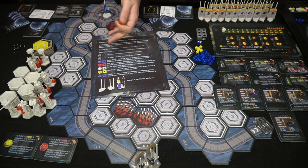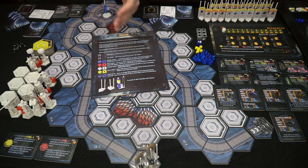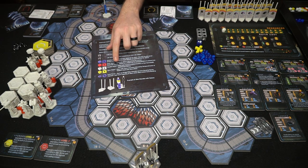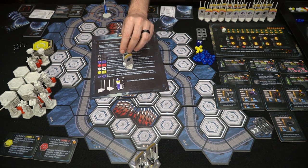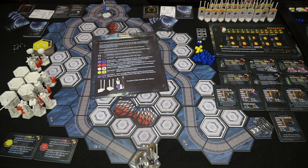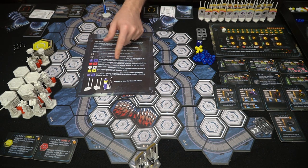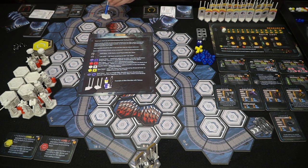Shot tokens go on each tower for how many shots it has per round. When you use a shot it comes off, and once all are gone you can't activate that tower type again. For example, if you had three inferno activations but the tower only had two shots, you could only use two. Stealth tokens are added to stealth units, which can only be hit by adjacent towers.